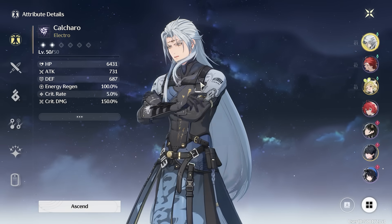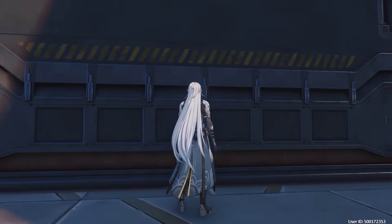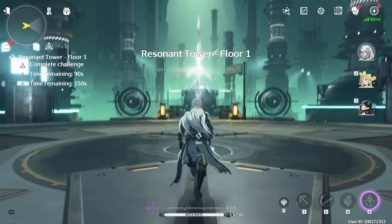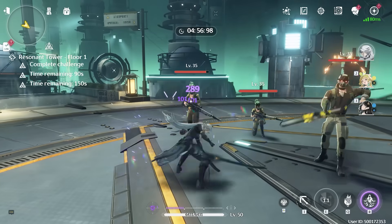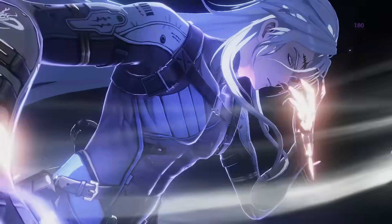The character I chose was Calcharo, for obvious reasons. If you want to go through a purely meta perspective, I highly recommend Calcharo. I was trying him out in the stable zone and holy smokes, he's broken. He can do East Slash — boom — and then 30. Then you can use his charge attack — boom — and do a plunge with it. It's so sick.